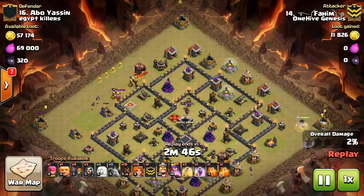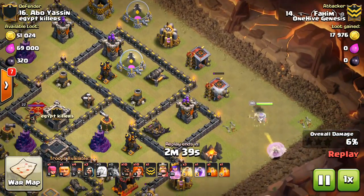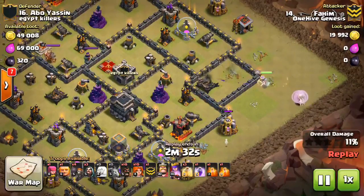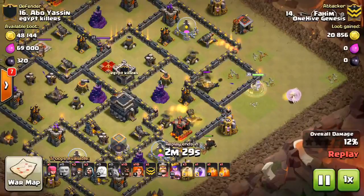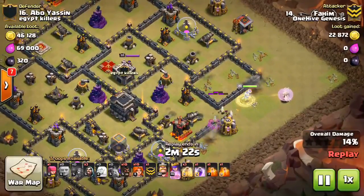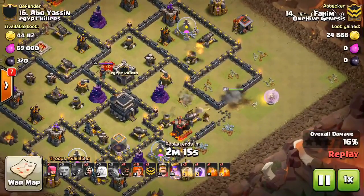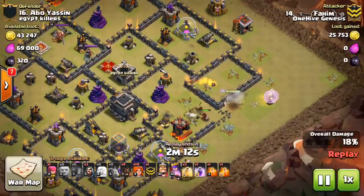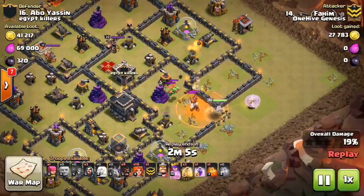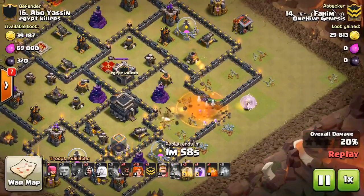Fahim comes in here and is planning a Valk attack. Each attack teaches a lesson. The lesson this one teaches is that if you have a great queen walk, that's awesome — but it can ruin your attack if you let it last too long. You only have three minutes, and things have already taken quite a while. He dropped some stuff at the beginning which ate up about 10 seconds before his queen was even placed on the map. Right here he should be deploying all his stuff, but he doesn't — the Valks, the King, the bowlers are all just waiting.